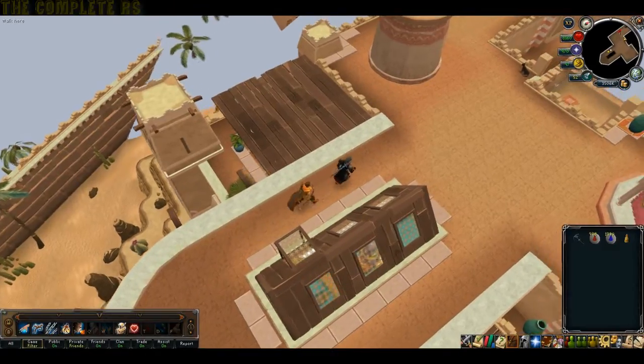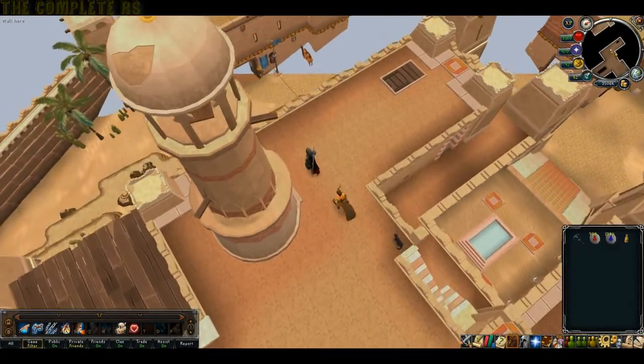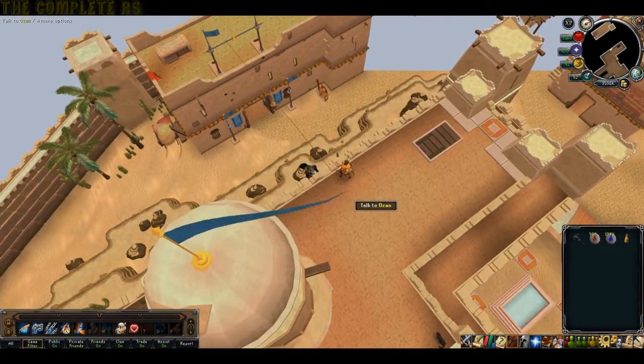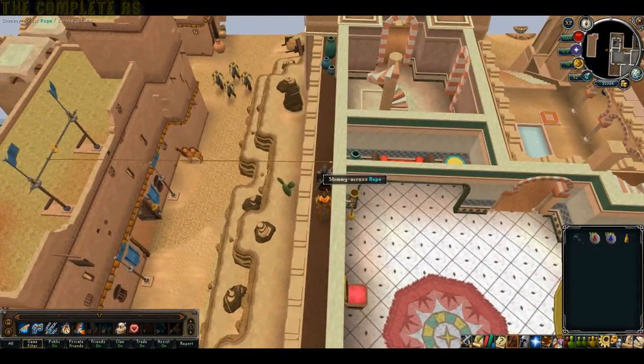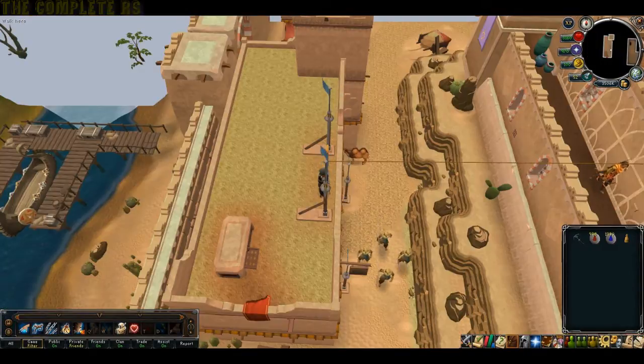From here, you want to head north-west, and on this side of the wall you should be able to drop off the roof. Go ahead and do that. You'll need to turn your camera slightly, but next you want to shimmy across the rope. You'll end up on the roof with the flagpoles from the last quest, Stolen Hearts.